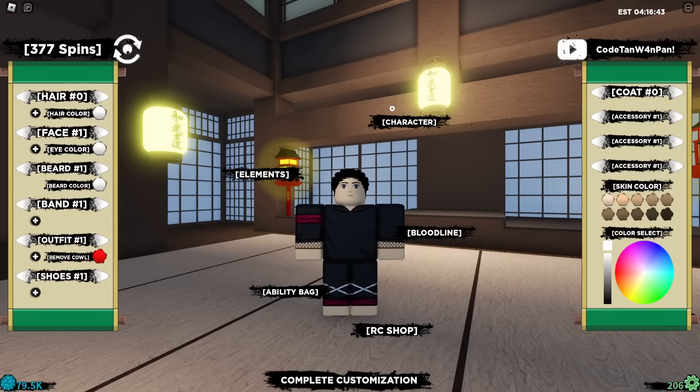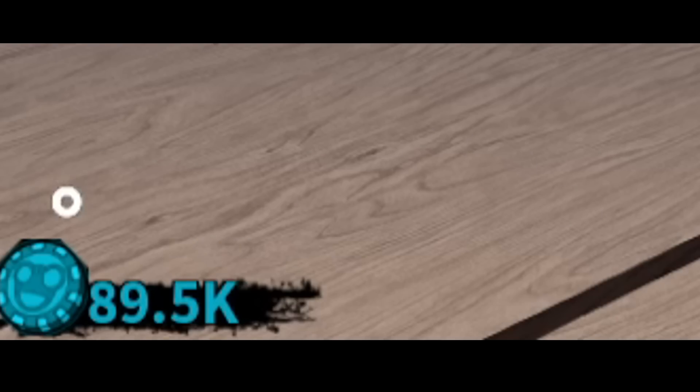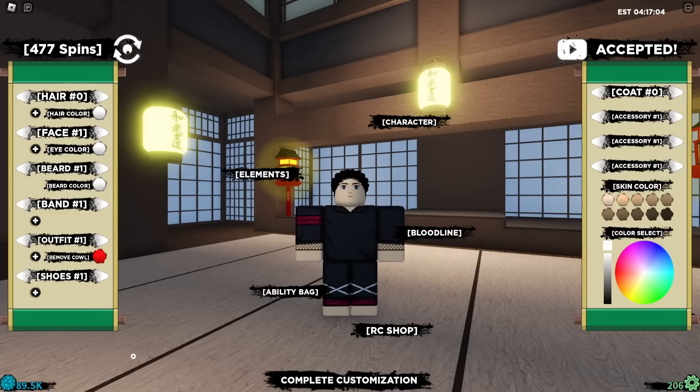We have around two more codes. This one is code '10ONEPEN'. I'm going to remove the space — bam! Another 10k raw coins and more spins. We're almost going to be reaching 100k raw coins right here.